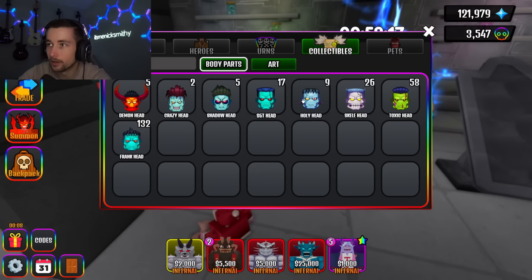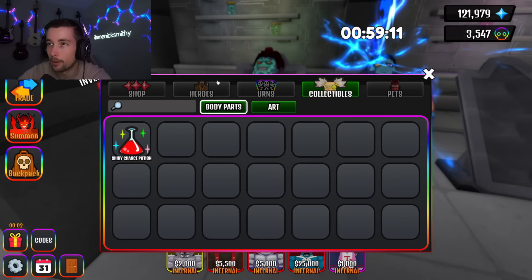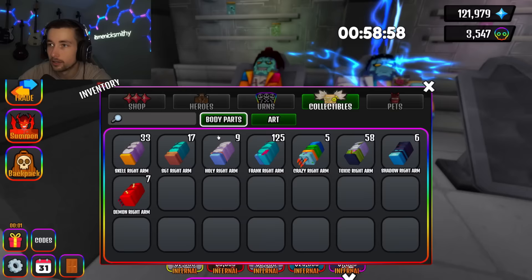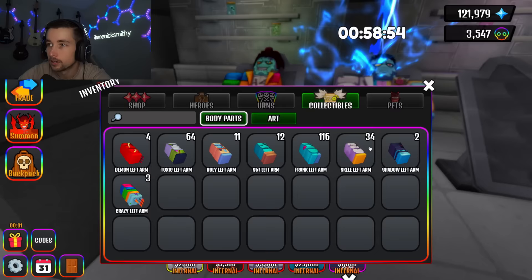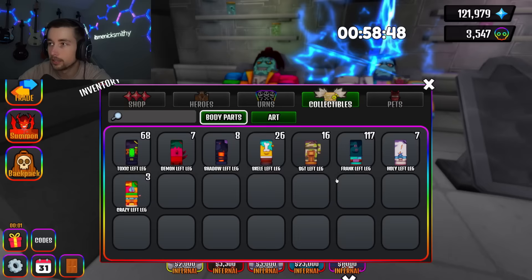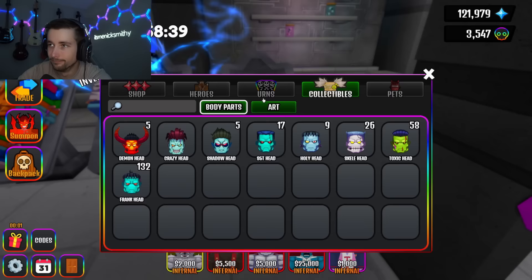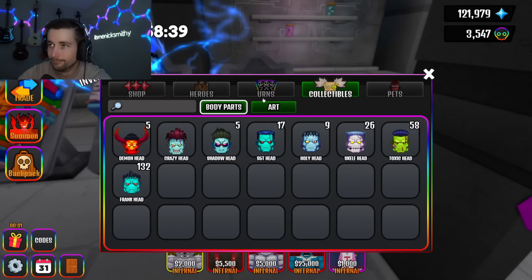I really wanted to do crazy and shadow, so let's do those — I'll put my shiny potion into the crazy. Crazy torso, crazy right arm, crazy left arm, crazy right leg, crazy left leg — and crazy head. He's on a one-hour timer too. This is really tough.